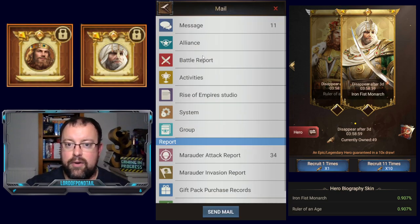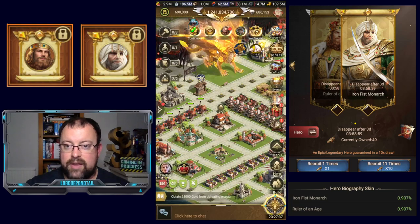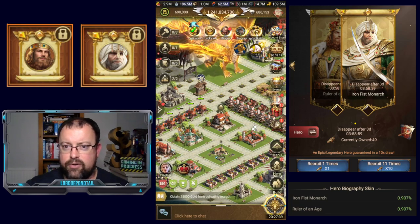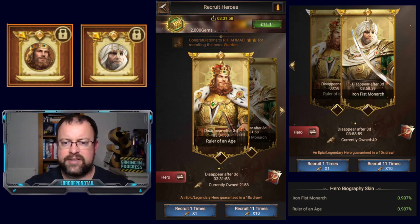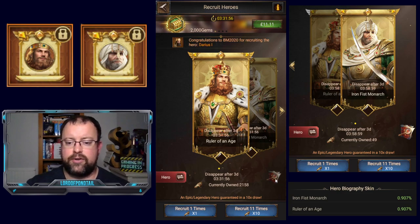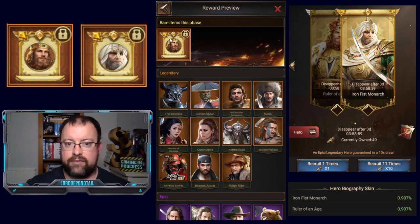If we go back out into the main castle screen, you'll see here you've got this icon for biography skin. If we click on it, it will take you to a separate recruitment page. You'll notice there's a couple of things about this. First off, the banners are a different design — we've got these black diamonds at the bottom, different colour scheme. And we've also got this icon down below that says hero.